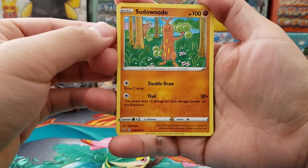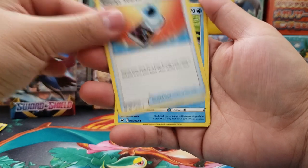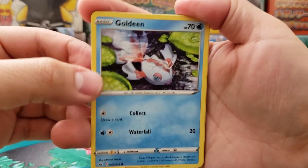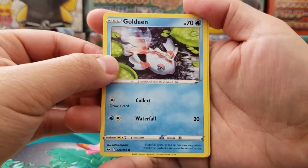In our next pack we got Sobble, Eldegoss, Energy Search, Goldeen — check out that Goldeen art, that is really cool, very nice artwork. I really like that.